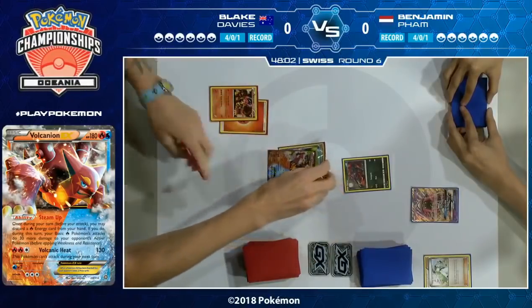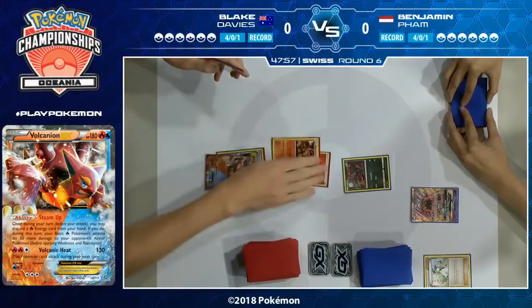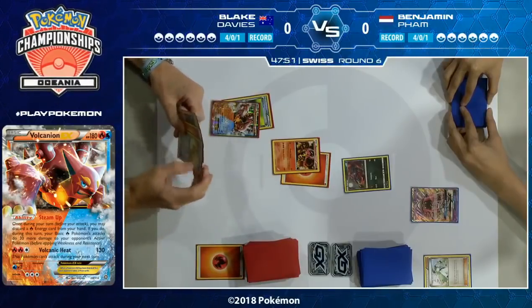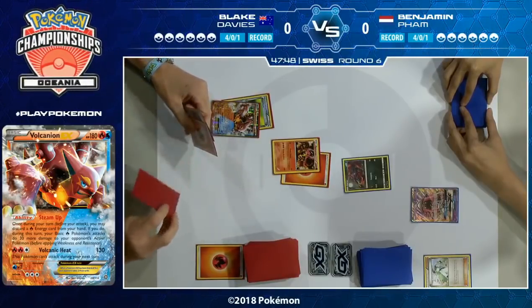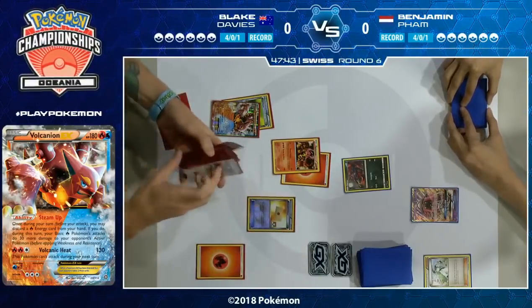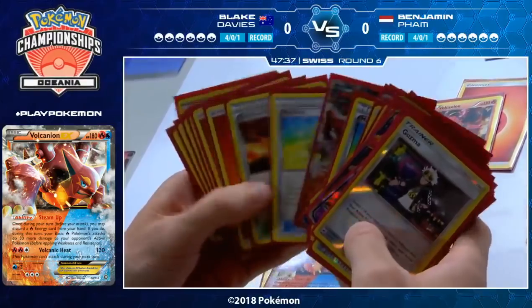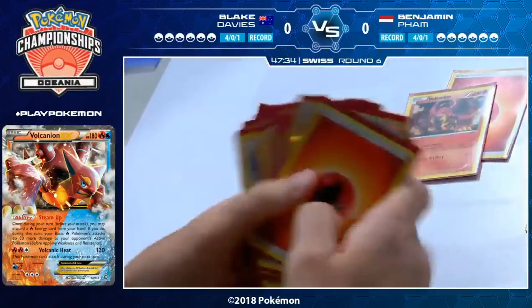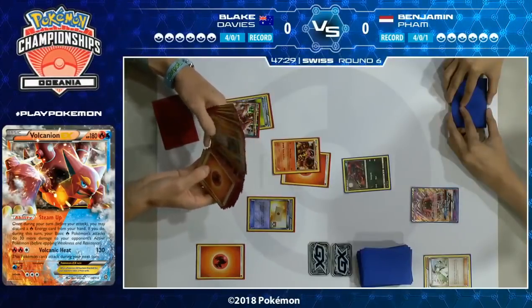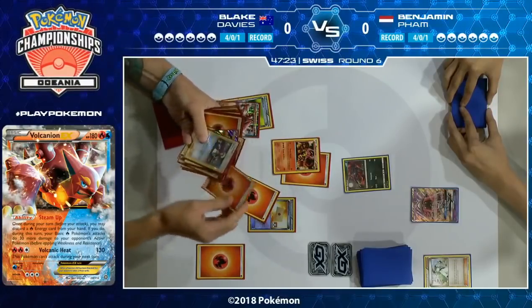Look at his field — he's got a Zorua and a Tapu Lele on the bench, that's it. No energy, no tools. Now, a Steam Up with a Float Stone on the Volcanion would only do 50 damage. Blake is playing Choice Band instead of Fighting Fury Belt, so he would need a second Volcanion EX with a second Steam Up to get the KO here. He is playing Professor's Letter to search out basic energy, so with a Volcanion EX he will be able to get the turn one KO on the Zorua.